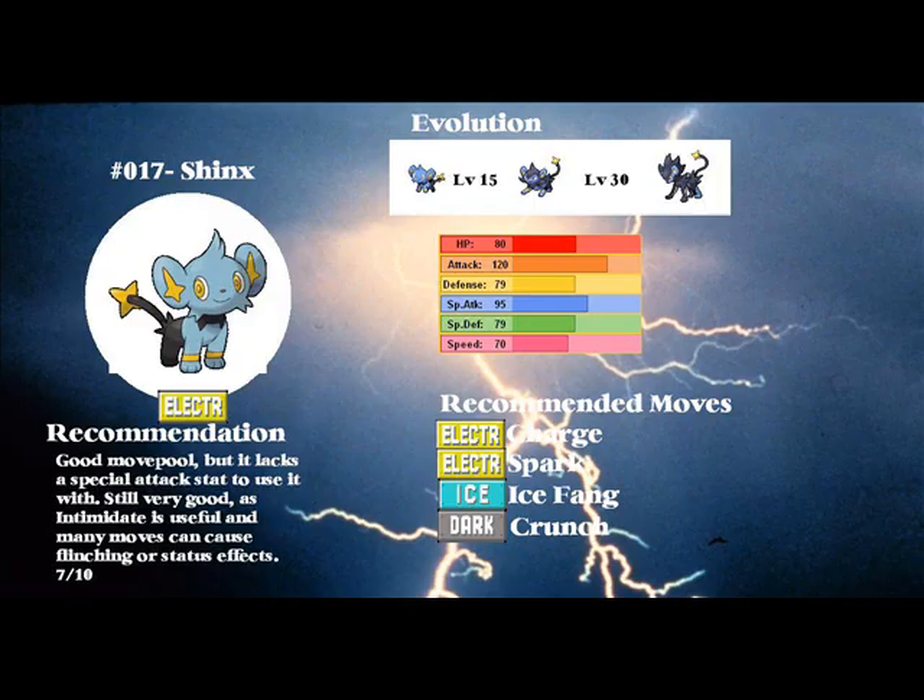Our next Pokemon is Shinx. Shinx has a really good move pool, but it just does not have a good stat distribution at all. The recommended moves are Charge, Spark, Ice Fang, and Crunch. Charge powers up Spark and also raises its low special defense stat. Intimidate is pretty good as an ability. A lot of its moves can cause status effects, like Ice Fang freezing and Spark paralyzing. It also has all 3 fangs which can allow flinching. So it's actually not a bad pick — I'll give it a 7 out of 10.